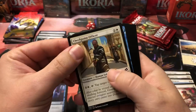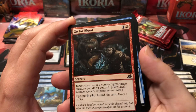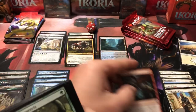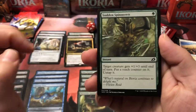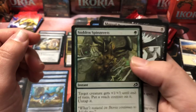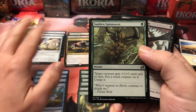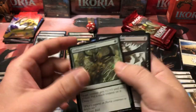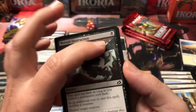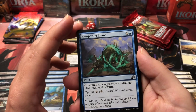Checkpoint Officer can be really handy in sealed because he taps down the biggest threat on the board. Another Thieving Otter. Go for Blood is pretty cool — it has cycling for one, and for two mana target creature you control fights a target creature you don't control. Sudden Spinnerets: target creature gets plus one plus three until end of turn, puts a reach counter on it and untaps it. I love using cards like this — it's a shock-and-awe thing where you untap and pump in combat. Mutual Destruction lets you sacrifice a small creature to destroy a large creature for one black — decent removal.